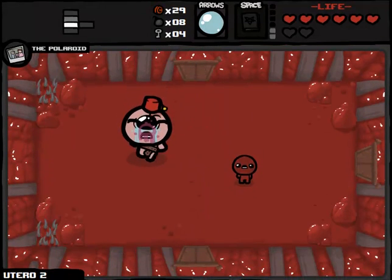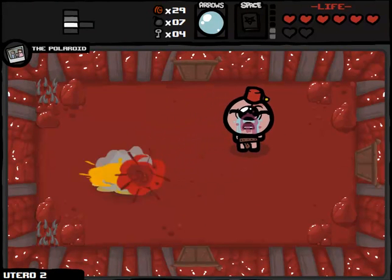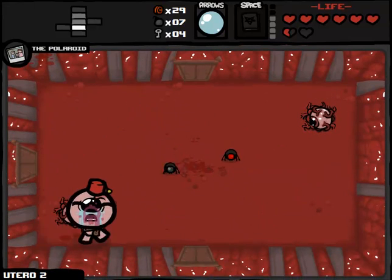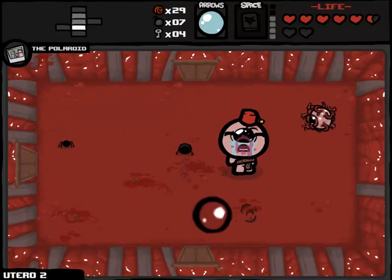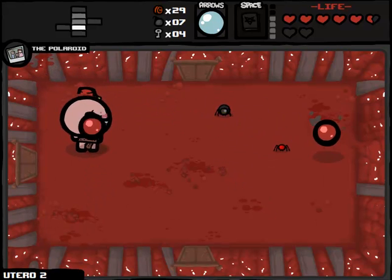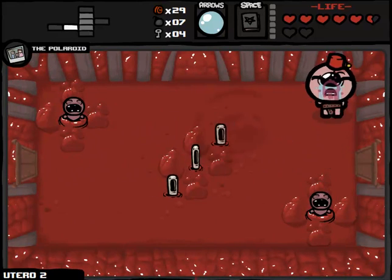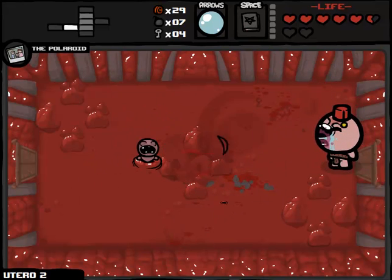Otherwise, we would probably just be unstoppable — we have eight heart containers right now, so we would have 24 spirit hearts combined with permanent Polaroid invincibility. I don't know if anything could actually stop us on this run. And now, watch me lose on this floor due to my cockiness. That's the fatal flaw of a run like this: getting too cocky, skipping over advantages in the interest of what you think is fairness, and then finding yourself dead just by being a big ding-dong.